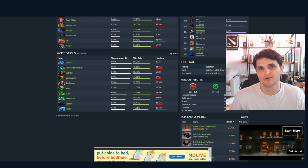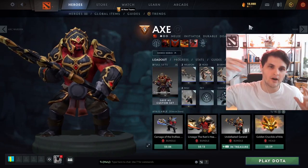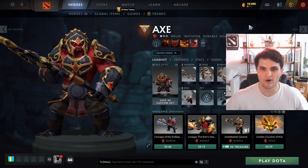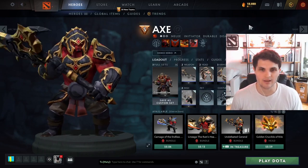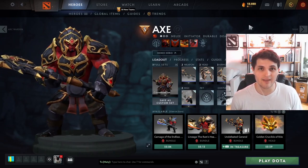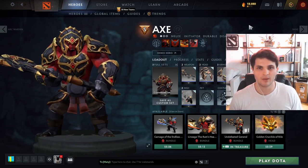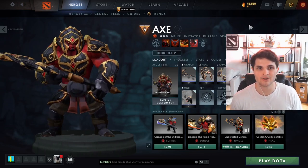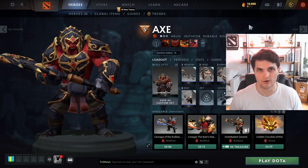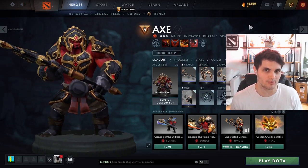For the first 15 minutes of the game Axe likes to be playing his lane, cutting creeps with a Vanguard, farming up his blink — that's what he likes to do. It's really important that he gets that early start, so shutting that down with early rotations from the position-four or mid laner can be absolutely crucial to ruining his game. He's usually vulnerable to heroes killing him when he's cutting creep waves, but it takes three or four heroes because he's super beefy early on.